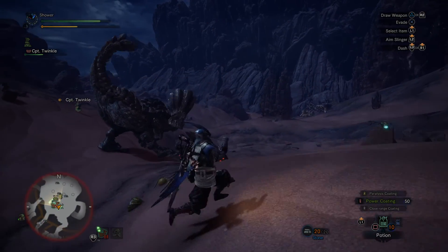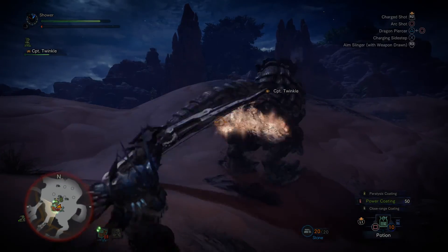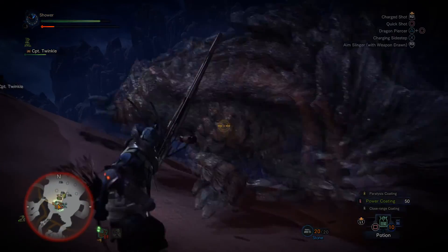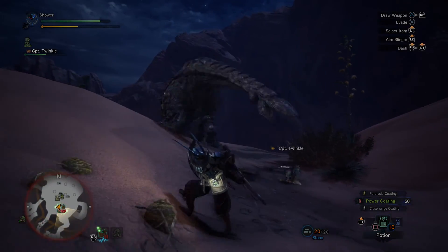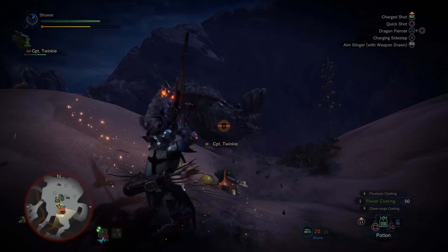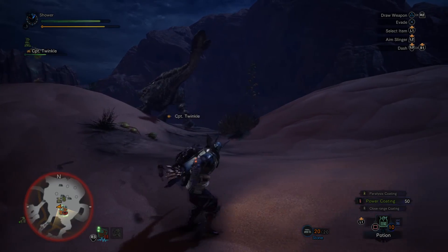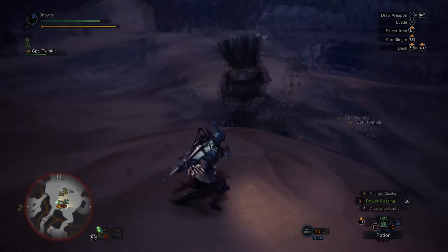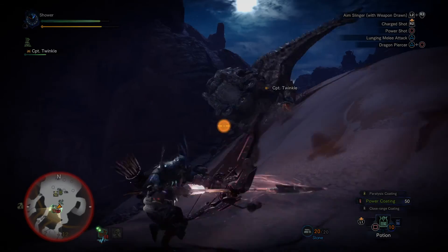Especially when you mix it with Spread Shot, which is a jewel or skill that I absolutely love — we'll be using that with our light bow gun. You also have Dragon Piercer, which I showed in the past. It gets more powerful the more charge you have and it pierces the monster going all the way through them. So it's very useful when you're fully charged and the monster can't move.